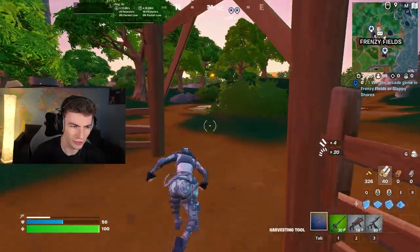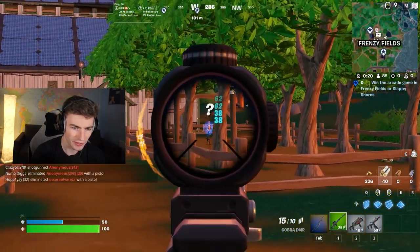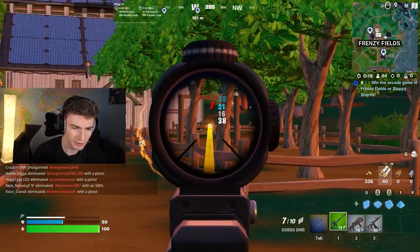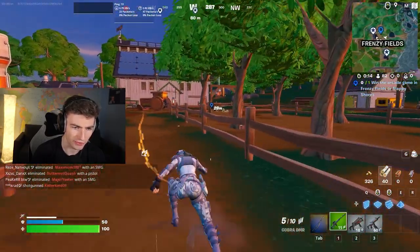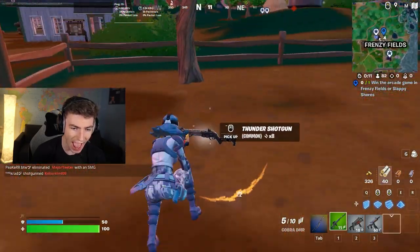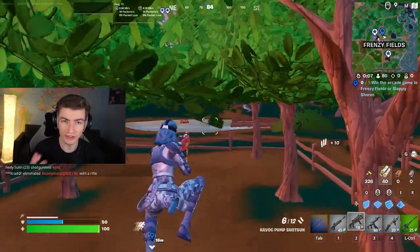So you need to go to Frenzy Fields, go over to this NPC over here — Sunflower. Eliminate Sunflower. Sunflower is now gone. And look at this — she actually drops a Red Eye and a Thunder Shotgun, which hasn't been in the game since last season.